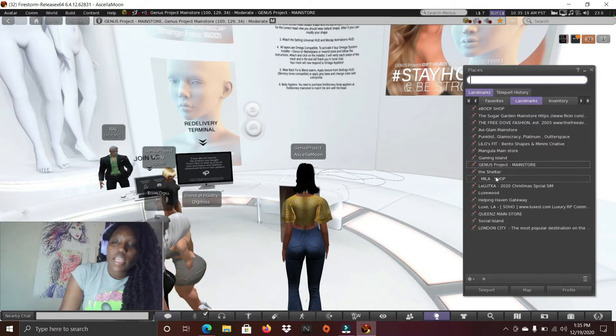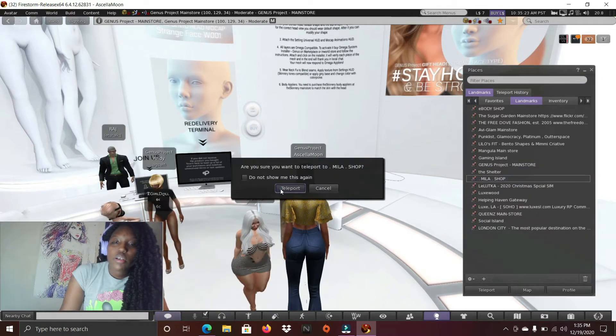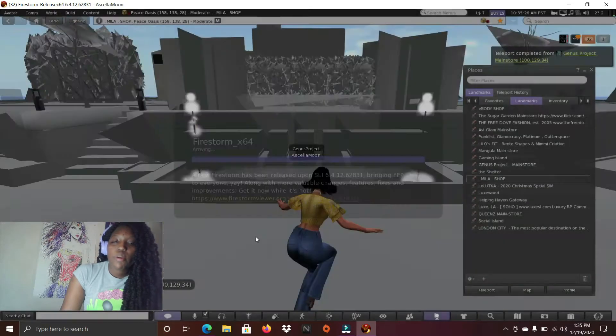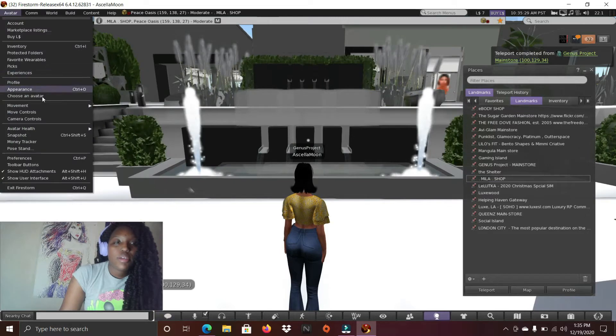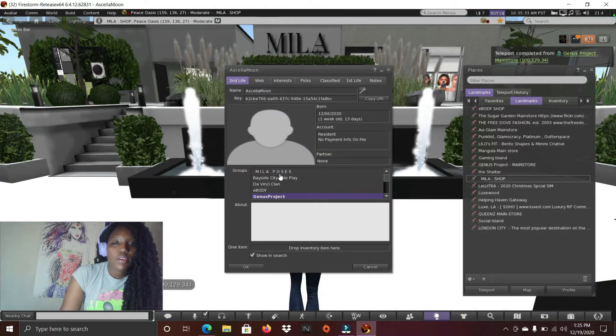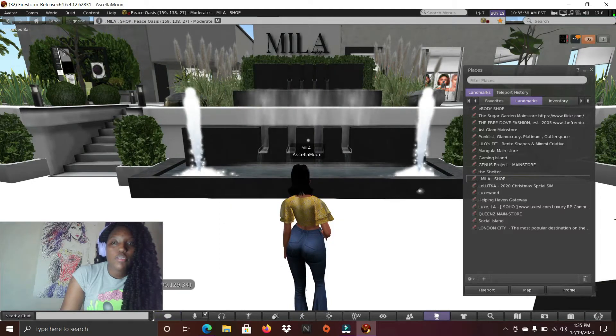Now we're going to Miller and I'll show you guys where you could go to get a free baked orange mesh skin. Again, do the quick join groups and activate if you are part of the group already.